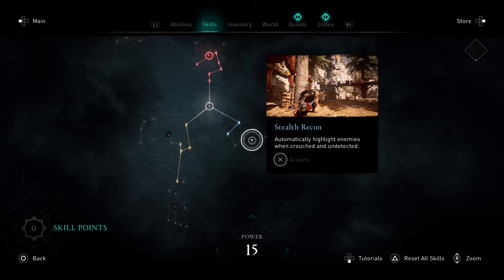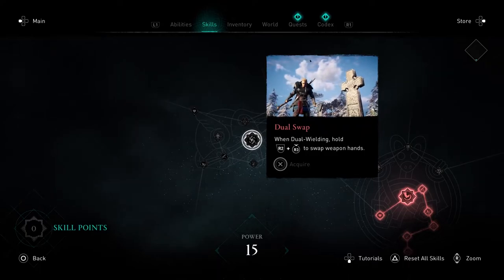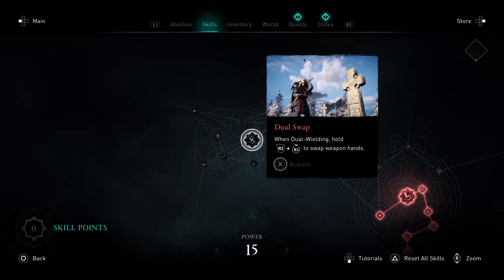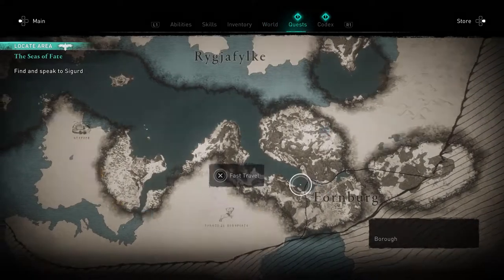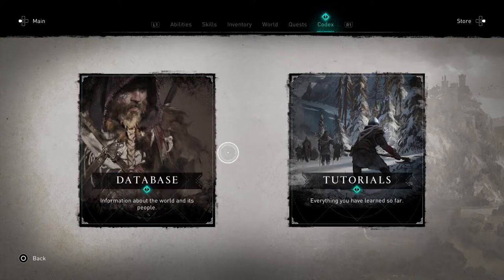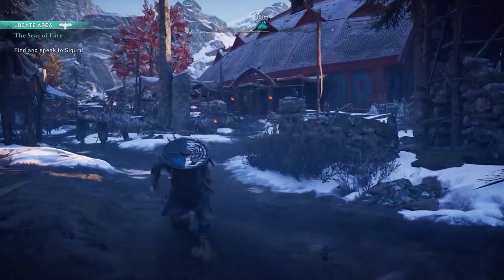Let's see what this one is. Oh, that's pretty cool — yeah, that's really cool actually. Switch hands while dual wielding. I might have to do that. And then we're going to go talk to Sigurd — he's definitely going to be upset.